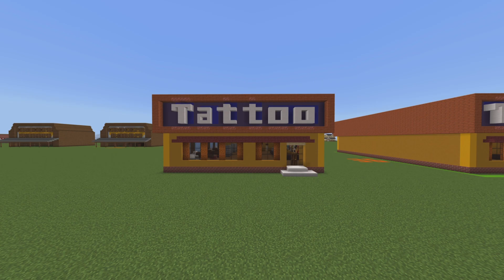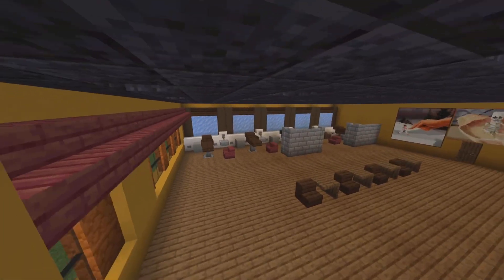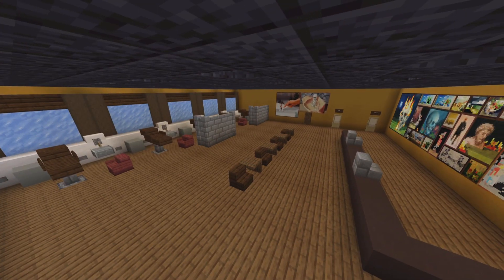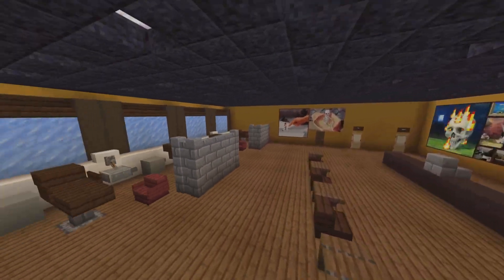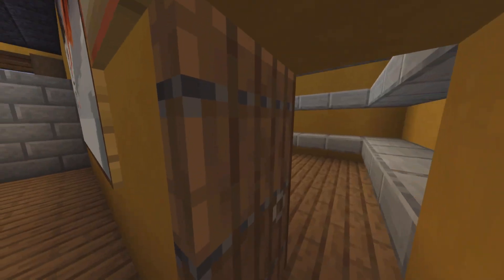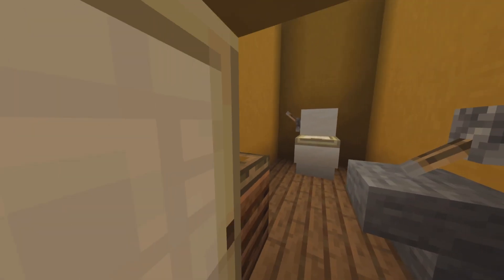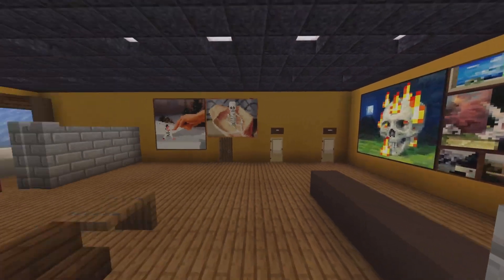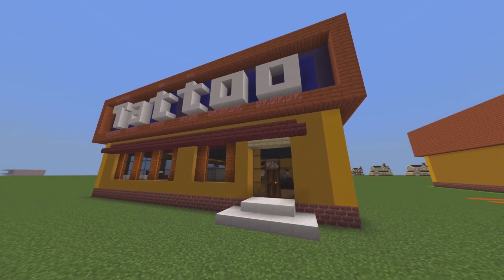Welcome back to another video. I'm going to show you the interior of your tattoo parlor. I went pretty basic and felt unsure about that middle space, so I threw chairs in. It's a little tight. I tried to go with something a little more artsy and interesting than my average interior. Hope you enjoy the tutorial.